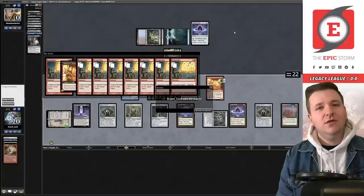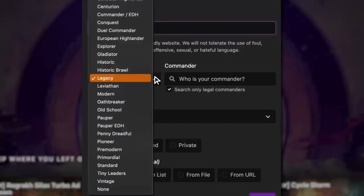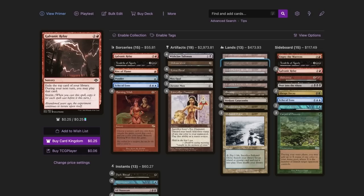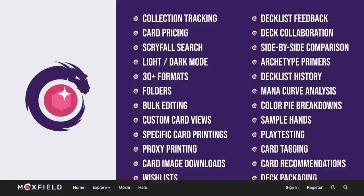Moxfield.com is the easiest way to build a Magic deck online. They support over 30 formats including Legacy and many other eternal formats. There are so many options to view decks — text view, individual cards, mana value, card price, light mode and dark mode. My personal favorite feature is card tags so you can sort cards by function. Moxfield also supports collection tracking, Scryfall search, and deckbuilder feedback. Follow me on Moxfield to stay updated on all my decks.